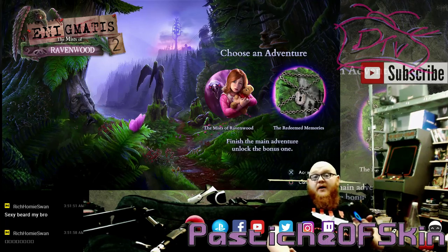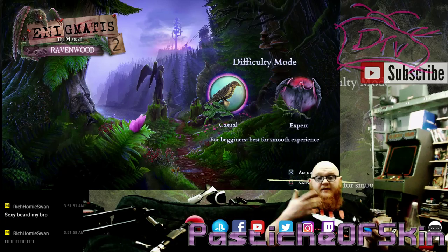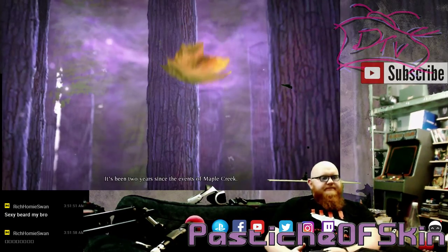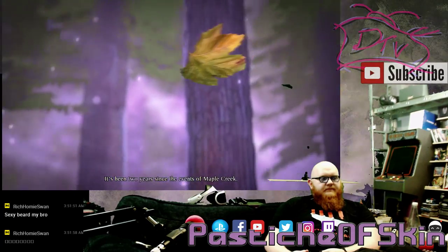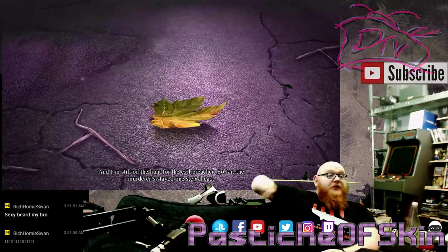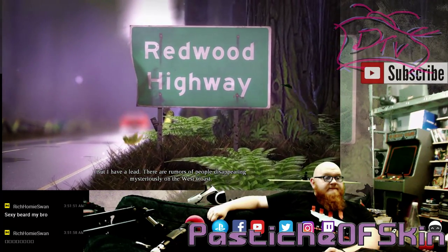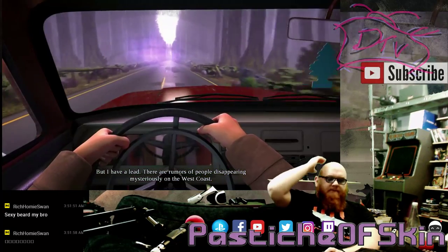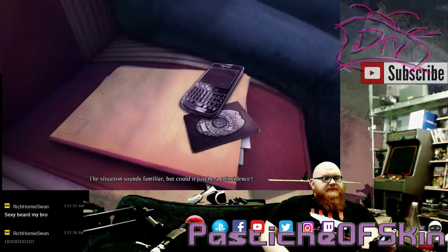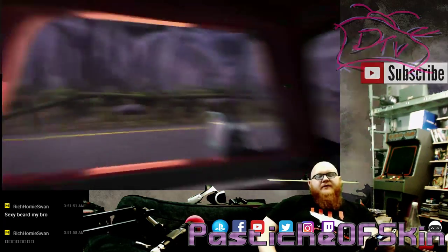As always, the Artifacts Monday games come with two stories. They have the Mists of Ravenwood and then the Redeemed Memories. They always have this kind of two-parter with casual or expert - going casual. It's been two years since the events of Maple Creek, and I'm still on the hunt for the evil creature. I've actually played the first one, so I've played one step ahead. There are rumors of people disappearing mysteriously from the West Coast. The situation sounds familiar. Could it just be a coincidence? It's a little disappointing that they don't audio balance in games that well.